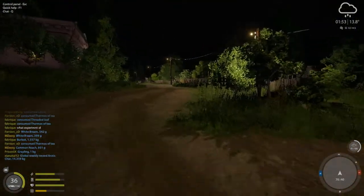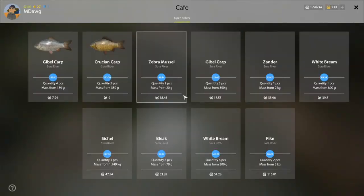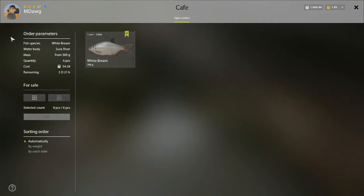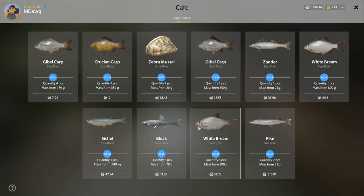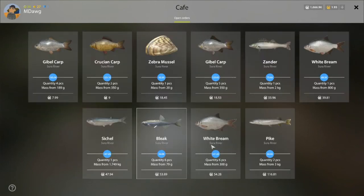Where do they keep the cafe at Sura? I haven't spent enough time here. So no roach orders, but we do have a white bream order. So if we could get targeting those white bream at night, that could be fun — a good way to make higher silver intake at night and then keep going with the roach farm during the day.